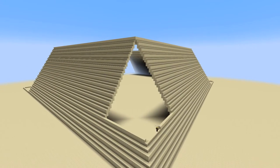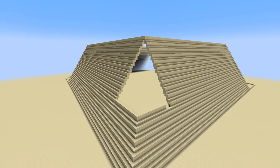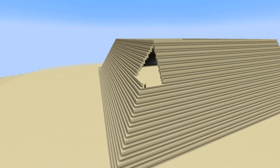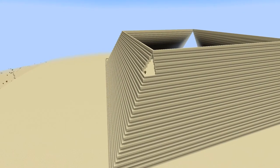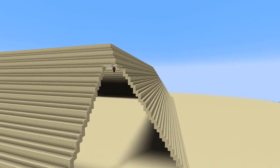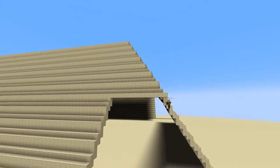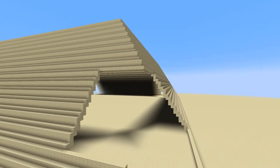Sneferu didn't want to just copy what Zoser did. His plan was to create a step pyramid and then cover the sides so that they would be smooth — what we would now recognize as a stereotypical straight-sided Egyptian pyramid. It is possible that he was also taking a step pyramid that had already been started for the last pharaoh of the 3rd Dynasty, by the name of Huni. Either way, this pyramid is now called the Medum Pyramid.